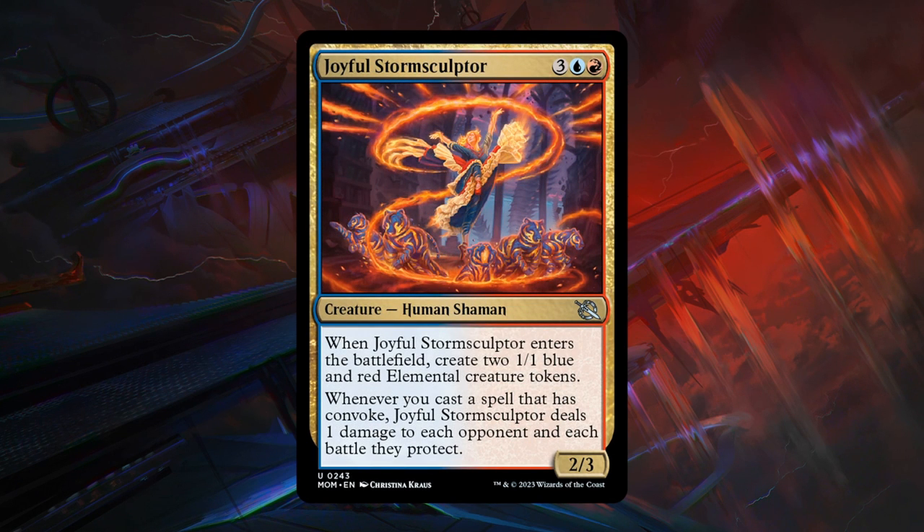Then we have Joyful Storm Sculptor — a 5-mana 2/3 human shaman at uncommon. When it enters the battlefield, create two 1/1 blue and red elemental creature tokens — very important for blue-red to make multiple tokens to enable Convoke. Whenever you cast a spell that has Convoke, the Storm Sculptor deals 1 damage to each opponent and each battle they protect. You get decent power on the board and more importantly lots of bodies to synergize with Convoke. Storm Sculptor is an important card for the blue-red deck. Outside dedicated Convoke decks it's not the most exciting, but in the right deck it should perform well — C+ grade.